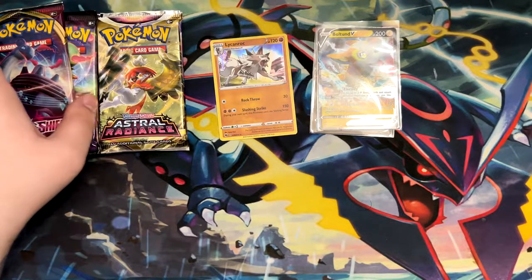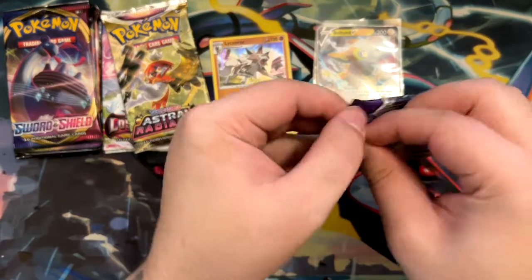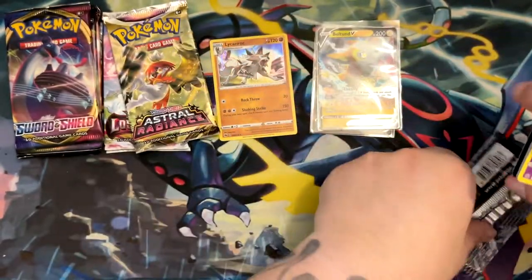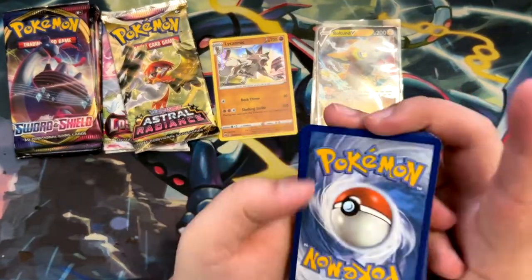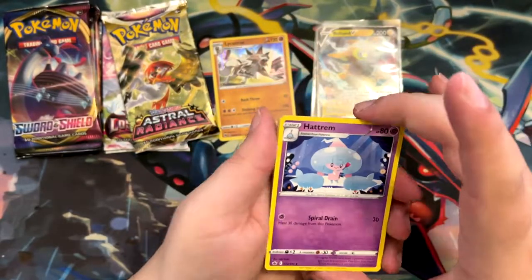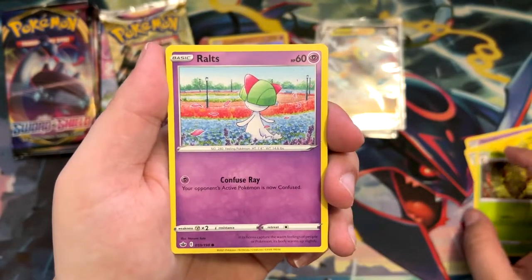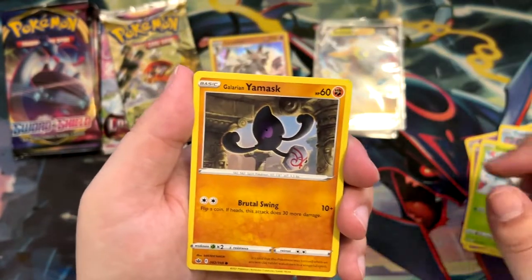A few things I wanted to talk about as we grab a Chilling Reign pack. As I've said in the mystery box opening, I've got my pre-order in for the Charizard Ultra Premium Collection, releasing end of October — the 28th. We'll see if I get it. The promo cards have actually been leaked, and they look absolutely amazing.